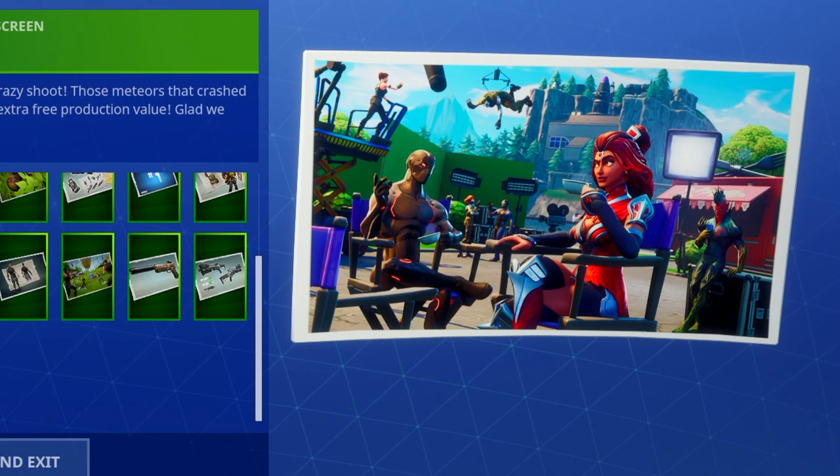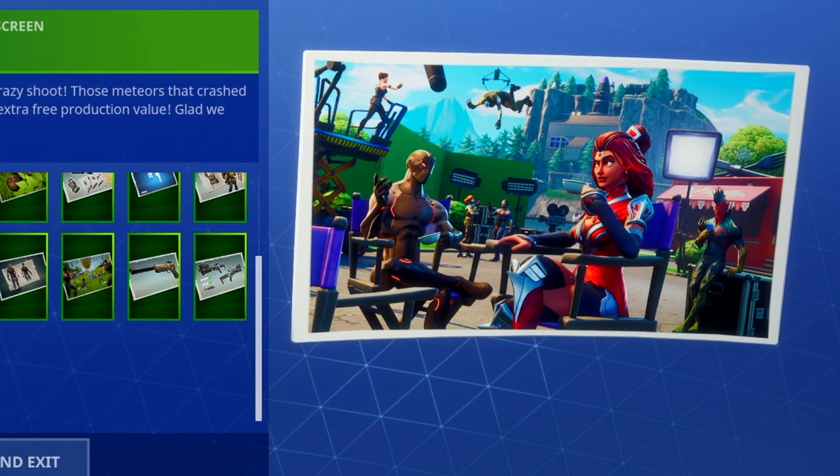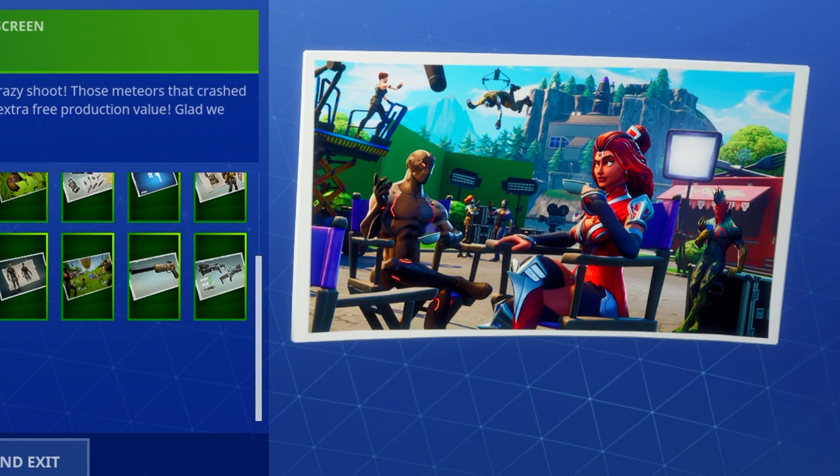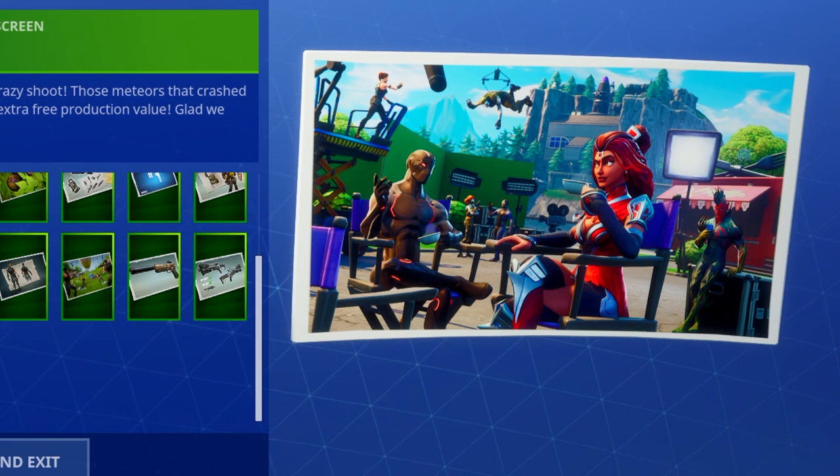Then week six came out and we saw all the characters on set, hanging out, having a good time. Omega is sitting there with a superhero, Flytrap is in the background, everyone's talking and having a good time — which means we're all wrong. It's not really happening in Fortnite; this is just a movie. But then week seven ended up getting leaked, and we have the Blockbuster skin.